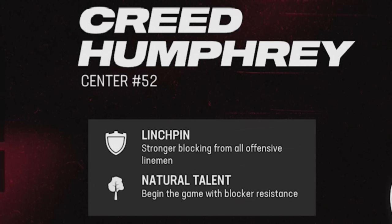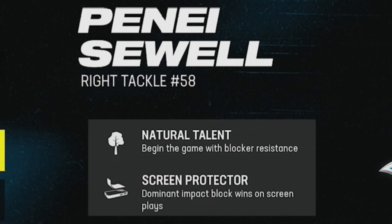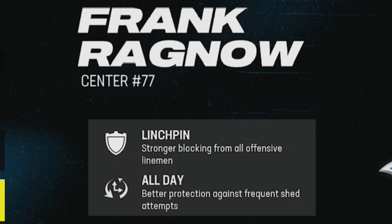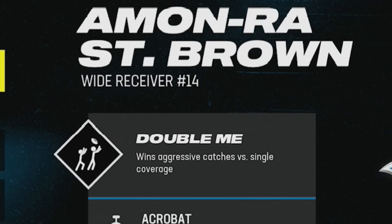The Super Bowl champion Chiefs got some additions: Creed Humphrey, one of the best centers in the league, got Linchpin — which strengthens blocking from all offensive linemen — and Natural Talent. He's one of only a few guys I'd think of for Linchpin alongside Jason Kelce. Isaiah Pacheco also got Jukebox and Balance Beam. For Lions fans, this is the update you were waiting for: Amon-Ra St. Brown got his X-factor Double Me, Penei Sewell got Natural Talent and Screen Protector, Frank Ragnow got Linchpin and All Day, and Sam LaPorta got Mid In Elite.